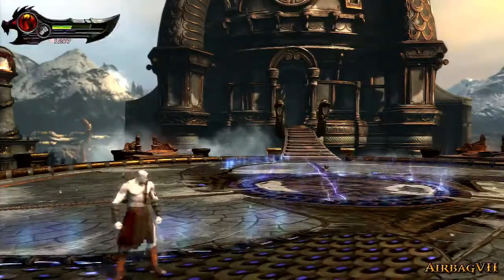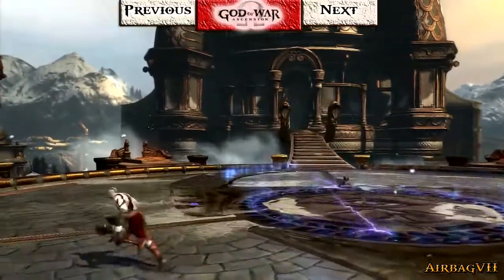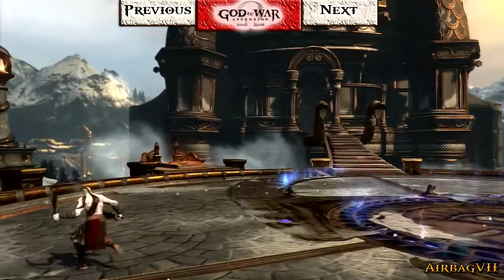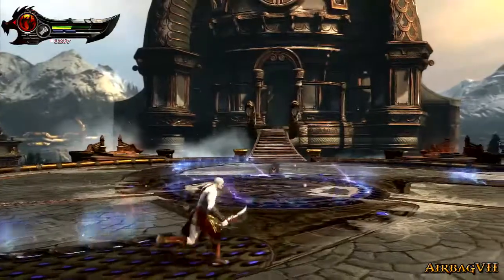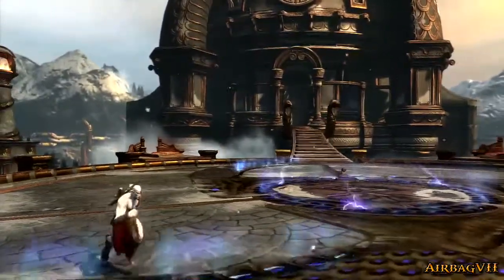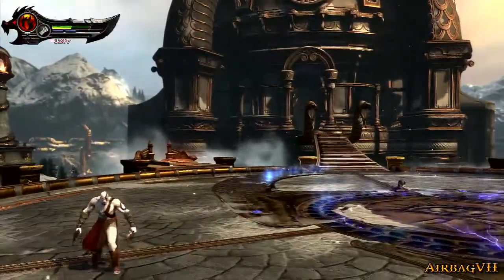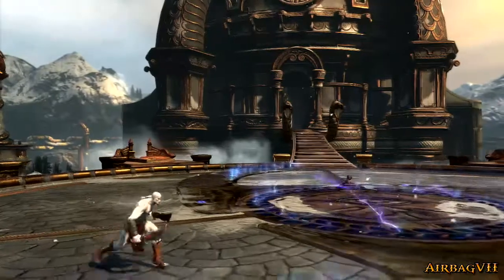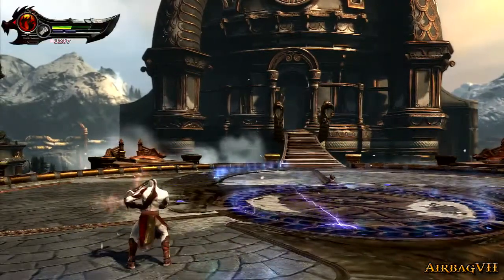Hey everybody, my name is IMAX7 and welcome back to more God of War Ascension for the PlayStation 3. In the last episode we explored the ice caverns and managed to connect the last snake to the Tower of Delphi. We also had to fight another boss of the game, the Manticore. After defeating the Manticore we powered up the tower itself and it seems like we're finally gonna explore the temple of the Oracle.